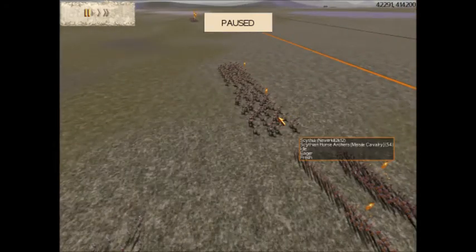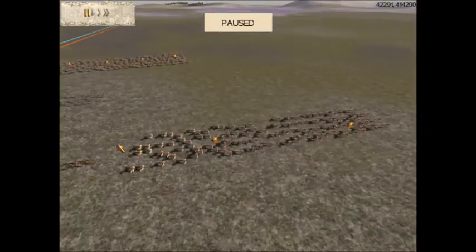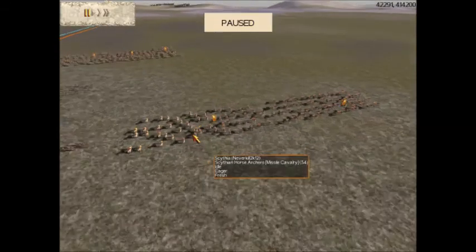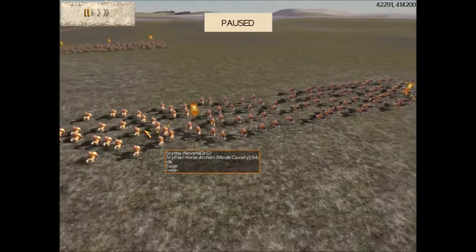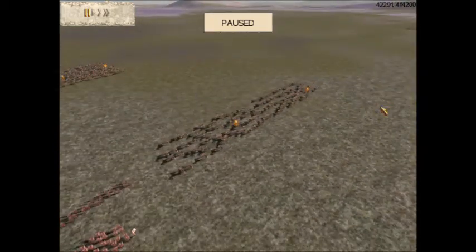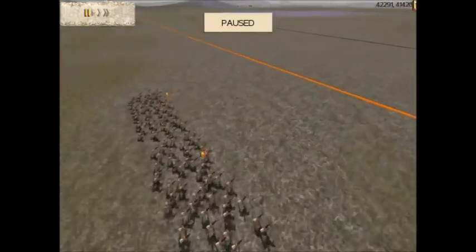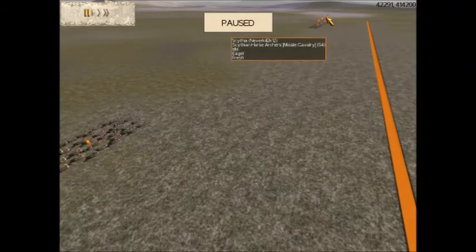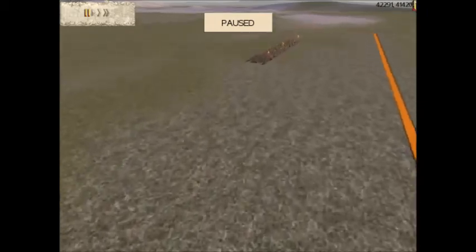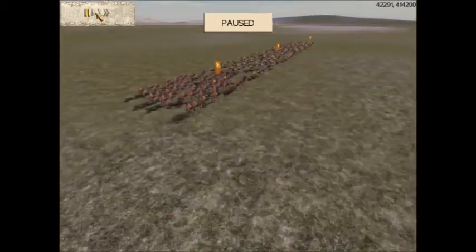I have 4 overall — 4 Scythian Horse Archers with Gold Attack. I don't see the point in getting the No-Wool Horse Archers as they are just more expensive and not very good in combat. Then I have 1 Barbarian Cavalry, Bronze Bronze.